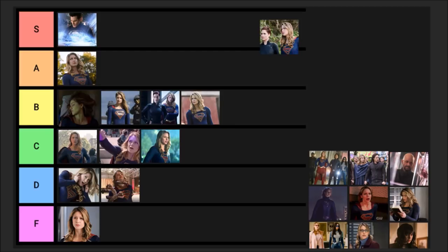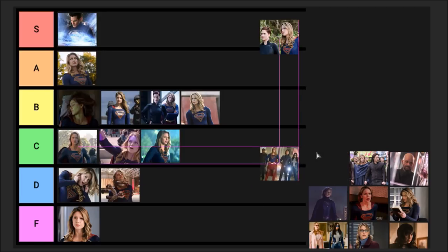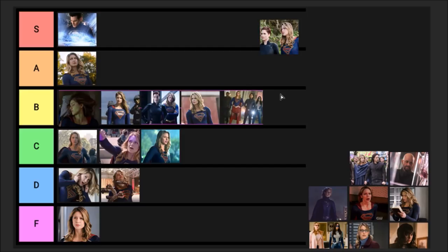Episode thirteen, 'What's So Funny About Truth, Justice, and the American Way' — Manchester breaks out of prison with the help of the Elite, who first show up, and they fight the Super Friends. This was a really good episode, I really liked it. I'm going to put it at a B. There are a lot of Bs for me this season — the season gets better and better as you can tell by my scores.